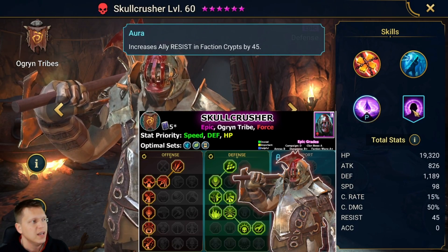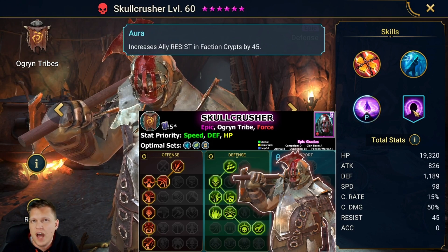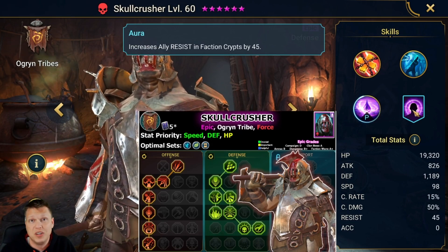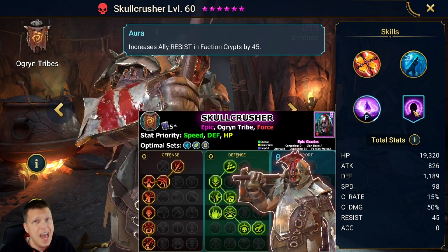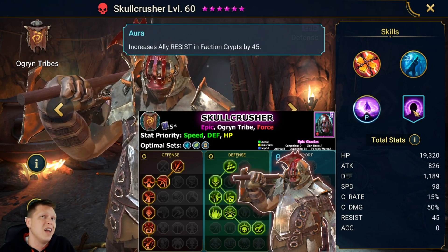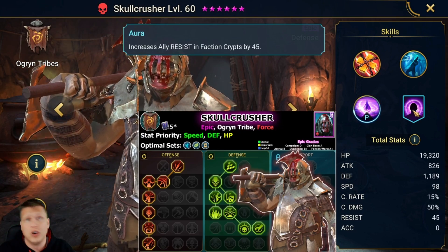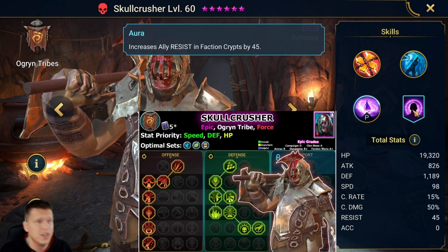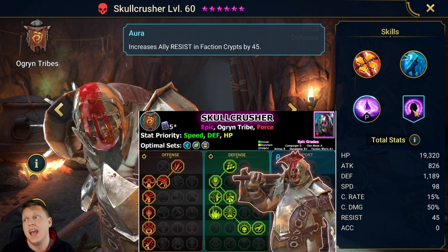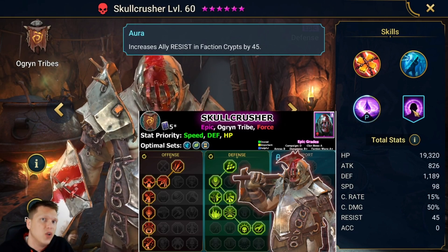For the grades: Campaign is a D — he's not going to be a campaign farmer or someone you're using to farm XP. Clan Boss is an A; he's one of the best epics in the game for the clan boss. Counterattack compositions are very endgame — there are even ultra nightmare and nightmare teams running double counterattack like Martyr plus Skullcrusher, Valkyrie plus Skullcrusher, or Martyr plus Valkyrie. Arena is a B.